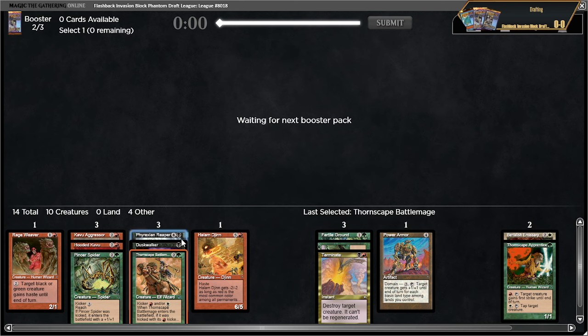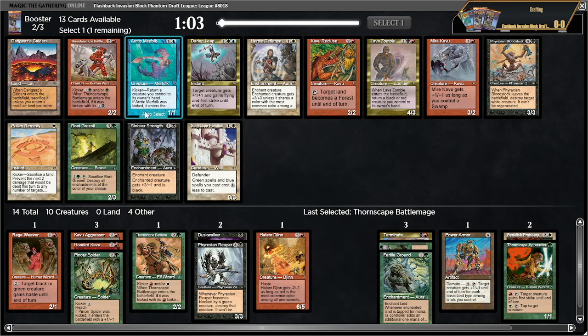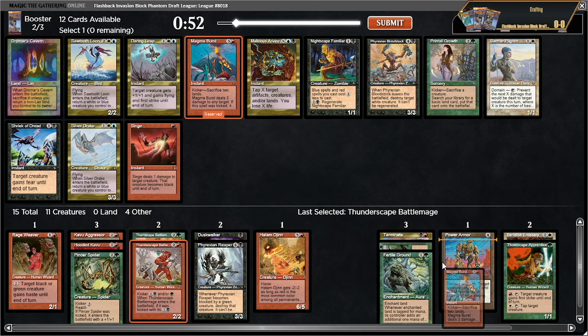Spark caster — I forgot how many gating creatures there are. Thunderscape — I think that's better than lava zombie at the moment. Darigaaz's caldera would be sweet too, but a 2/2 that mind rots you is pretty sick. We don't really have other ETBs or LTBs for the lava zombie, and we obviously can't bounce the thornscape. So let's take thunderscape. There's also a myr kavu — these packs are looking excellent for Jund. Really happy we took terminate over hobble. And there's a magma burst!